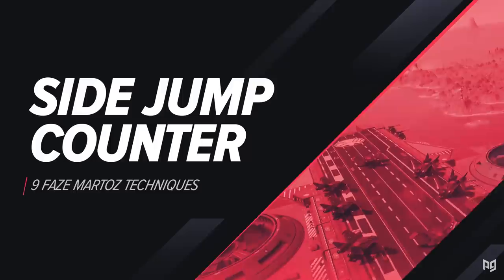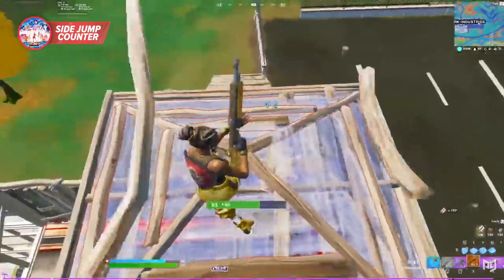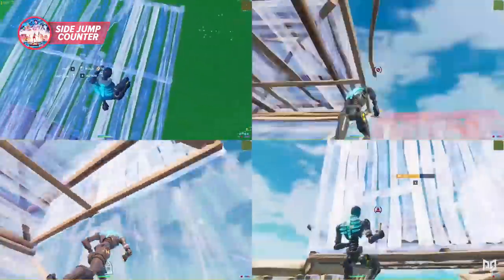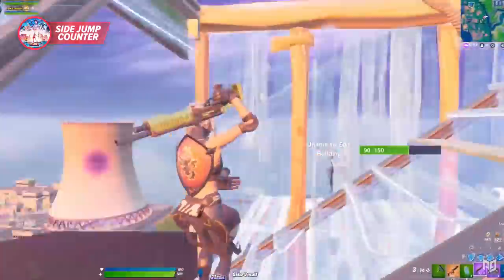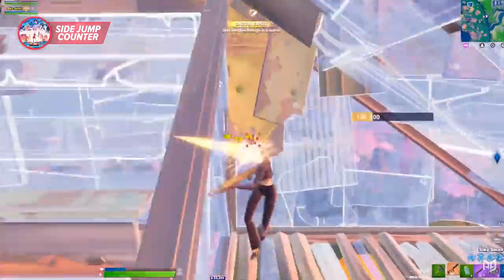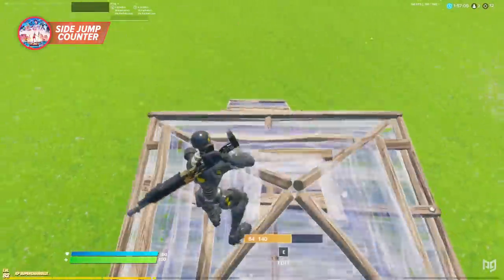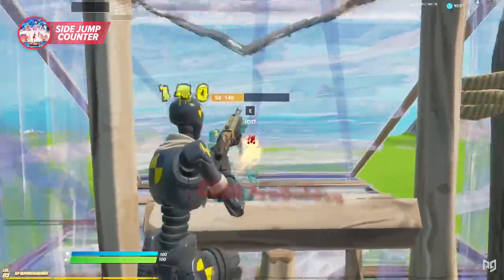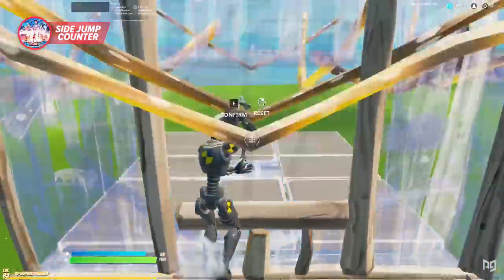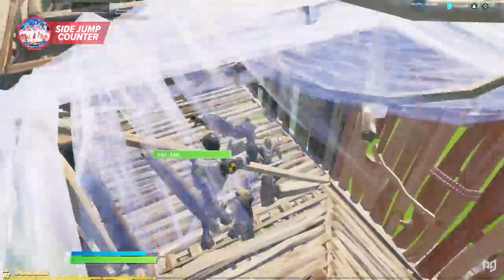The most advanced move in this video is probably Martaz's side jump counter. We all know about side jumping, but Martaz has a pretty fabulous counter. What he'll do is first put up walls around himself for protection from the impending jump shot. But as soon as he knows which direction his opponent is jumping, he edits the middle window, places the ramp, and then reverses the ramp all in one swift motion. The walls block the shot while the ramp prevents your opponent from ramping up themselves. While it is demanding and requires fast building and editing, it is still one of the better counters for side jumps. Definitely head into creative and run a few drills so you can do it in real games.